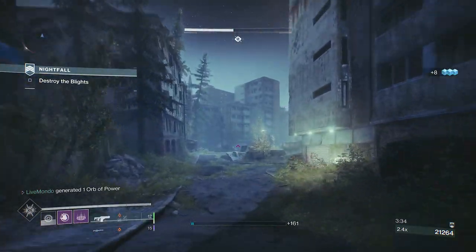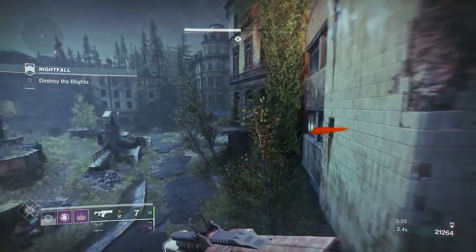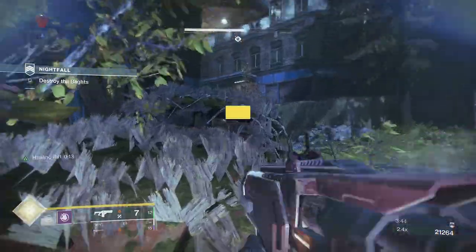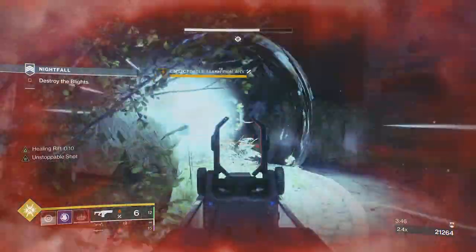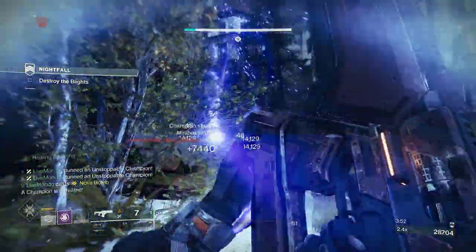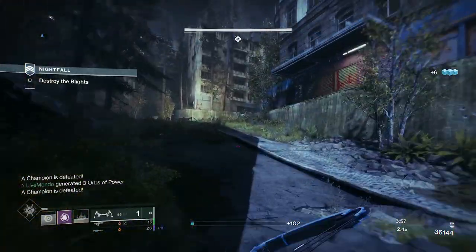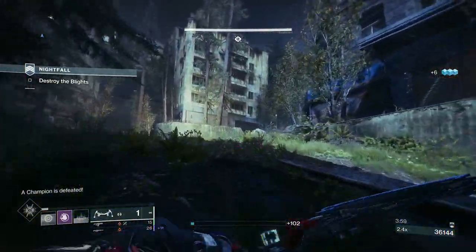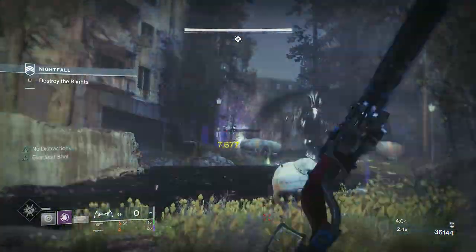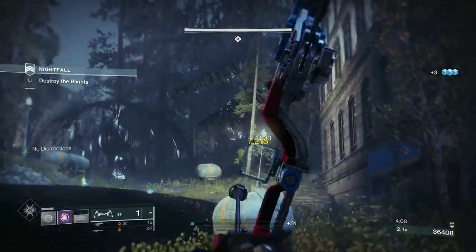I'm now going to back up because we've got two unstoppables. Going around the corner, putting a rift down — stop that guy. Then I'm just going to Nova. The reason I Nova'd is because there were two of them in close proximity. Normally one comes and the other waits. If there's only one, just melt with the fusion rifle and trust me, it will melt — you saw that with the first unstoppable.